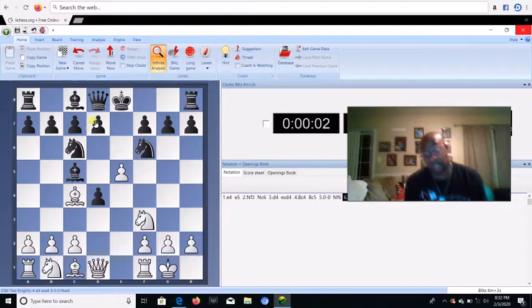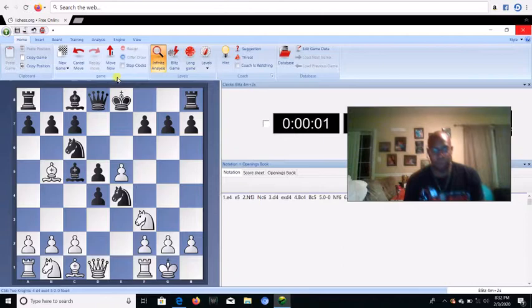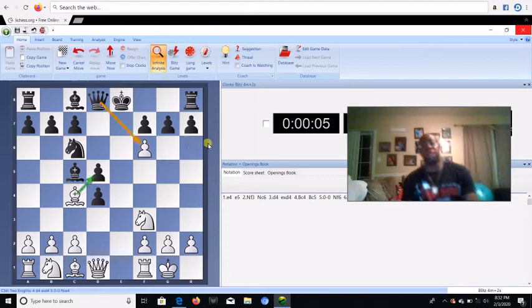Usually the best move — or at least computer-wise — the computer always says D5. I've seen a lot of players play D5 because they feel that if they don't play D5, their position will be very cramped. So they play D5 thinking that maybe players are going to go Bishop B5, and then they can come to Knight E4. But in this case, I don't do any of that. I'm all about attacking, hitting it where it hurts.